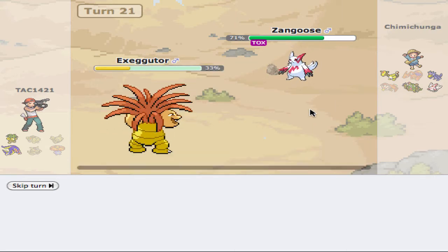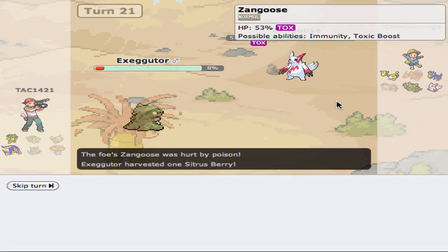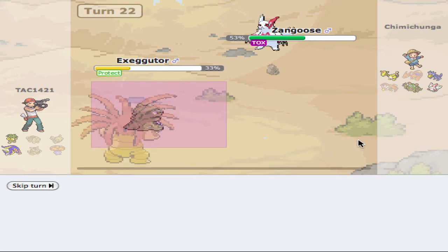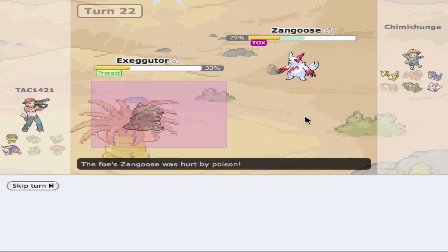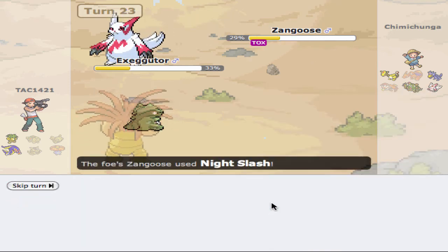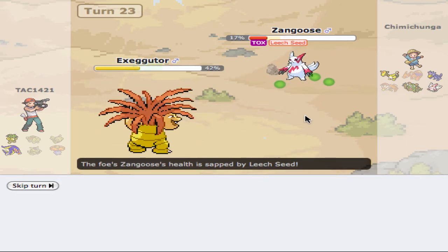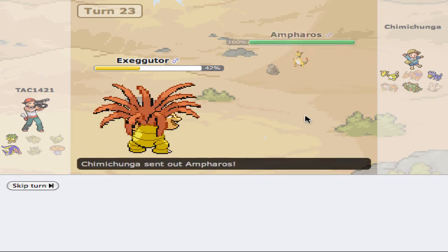Alright, I'm going to get my Citrus Berry back. We are going to Sub. He's going to get hurt by Poison. Now I'm going to Protect for obvious reasons. And he is going to Facade. Take that Poison damage. And now I am going to Leech Seed. Night Slash takes out our Sub. Okay, we do hit that Leech Seed, which is fantastic. And that is a dead Zangoose. We get our Citrus Berry back, which is all good.